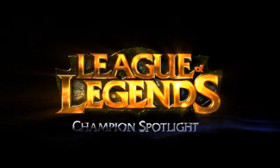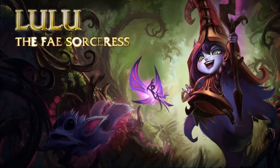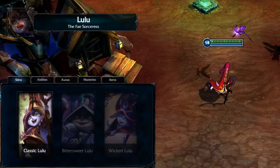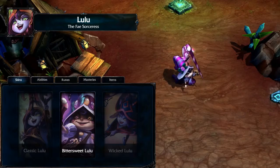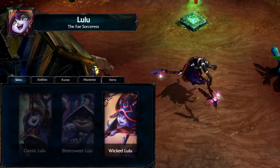Welcome to the League of Legends Champion Spotlight featuring Lulu, the Fae Sorceress. Lulu is a ranged support champion. Her suite of crowd control and buffs make her a valuable addition to any lineup. A well-played Lulu can disrupt enemy teams while empowering her own, dominating fights.